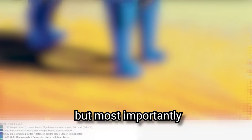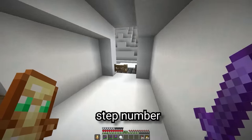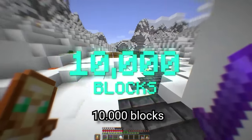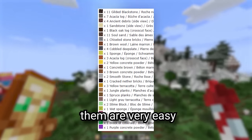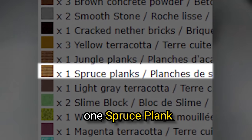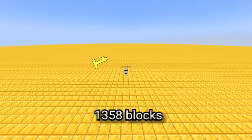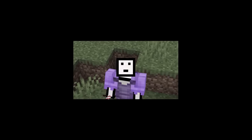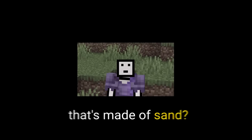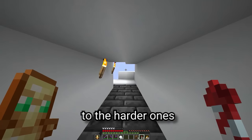Most importantly, we have a list of every block we're going to need, which is where step number four comes in — collecting the 10,000 blocks we're going to need to build. Looking at this list, some of them are very easy, like one spruce plank, and other ones are very hard. For example, we need 1,358 blocks of gold. Why did someone have to suggest a planet that's made of sand? Anyway, let's start off with the easy blocks and work our way up to the harder ones.